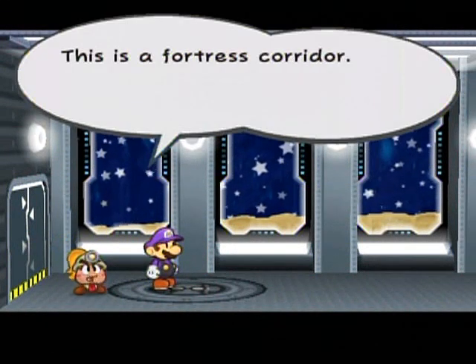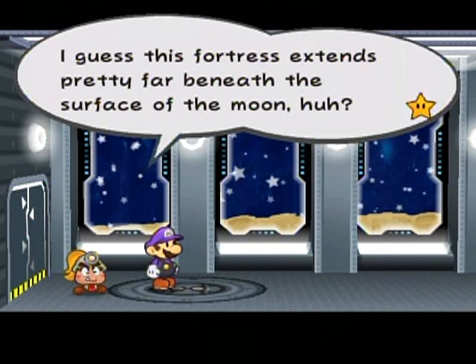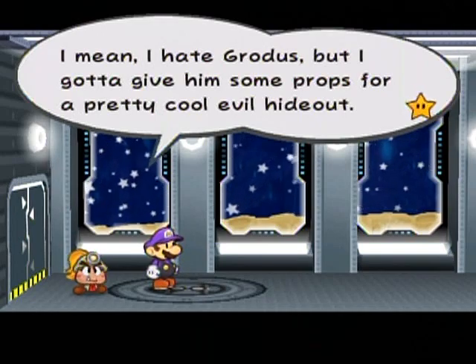Let's start exploring the Exnaut Fortress. First with a tattle. This is the Fortress Corridor, and an elevator connects it to the lower floors. I guess this fortress extends pretty far beneath the surface of the moon, huh? I mean, I hate Gronus, but I gotta give him some props for a pretty cool evil hideout.